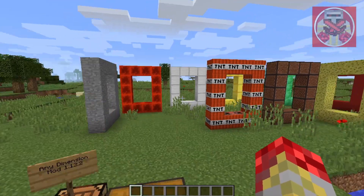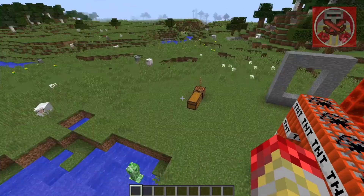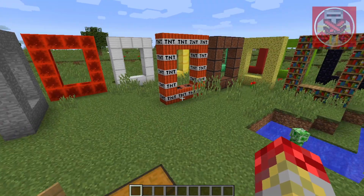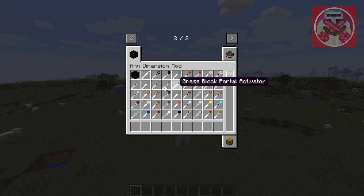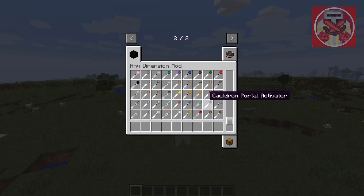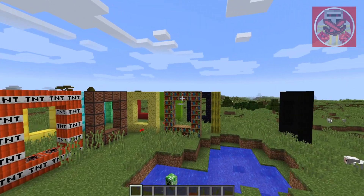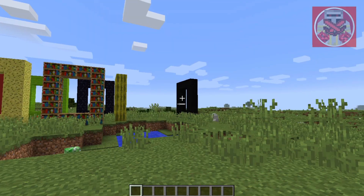What I have in front of me are a bunch of portal frames of different kinds of blocks, and in the chest are different corresponding portal activators for each one. Unfortunately I'm not going to be able to showcase all of them — there are portal activators for every single block in Minecraft, so this video would be extremely long. I'm just going to showcase the ones displayed over here, and I'm saving that special one for last.